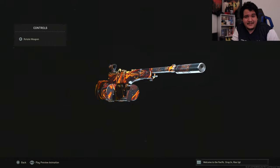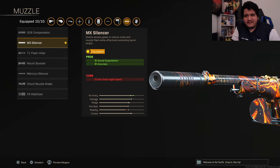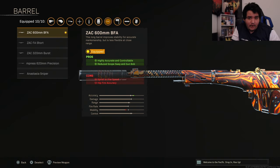For our muzzle we've got the MX Silencer — it keeps you off the minimap with sound suppression and improves accuracy for long range kills. For our barrel we have the Exakt 600mm BFA, and this is useful for that highly accurate and controllable stat, which means this gun is going to have very low recoil and be accurate at long range.